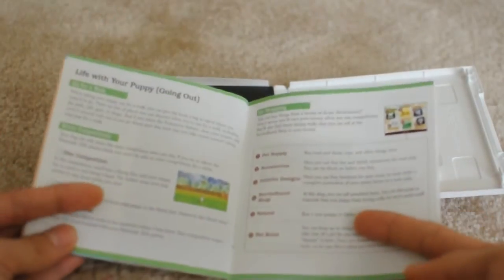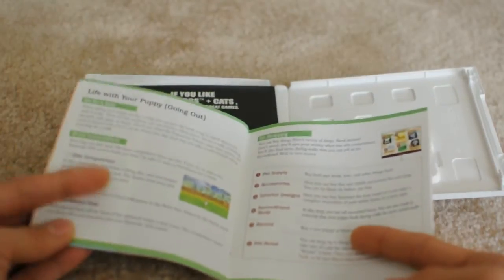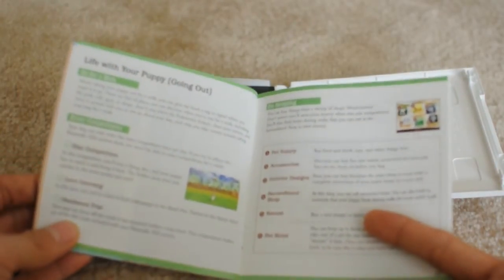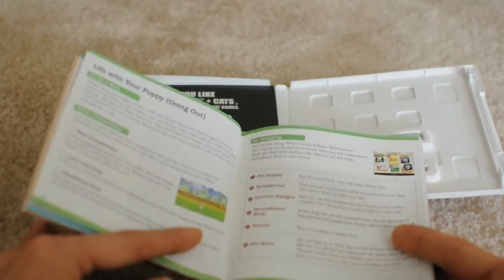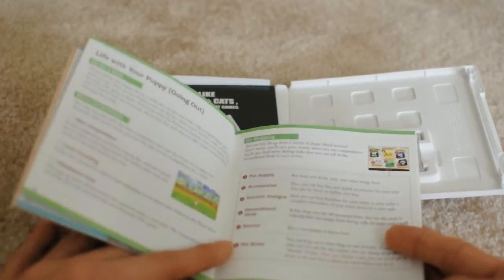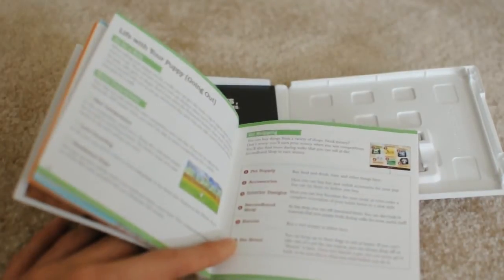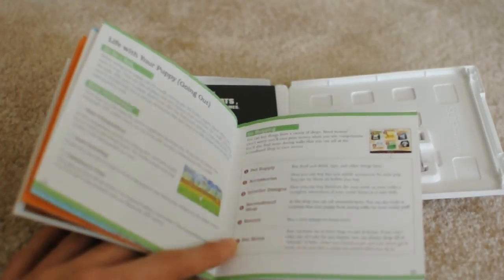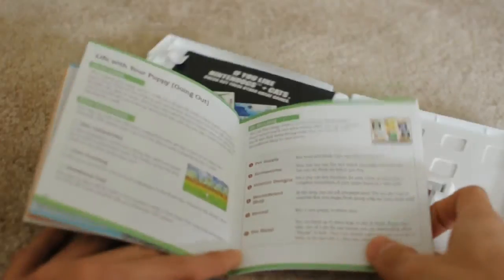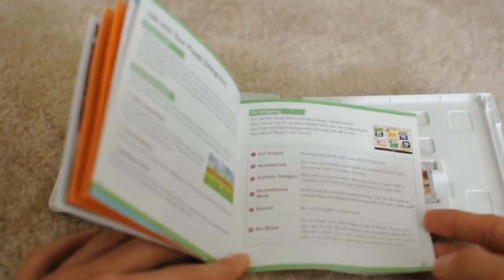Once in a while you can take your puppy out for a walk. You can also do mini-game type activities like disc competition, lure coursing, and obedience trials, which are quite fun if you want to do something different from just the basic feeding, playing, and walking. You can also go shopping and buy pet supplies and accessories that you can put on your pet.